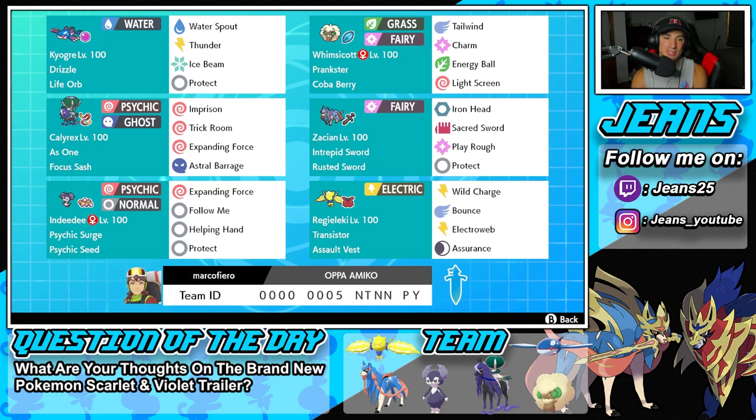Just want to give a huge shout out to each and every one of my subscribers. Today we are using one of the best Series 13 teams. The thing about Series 13 is mythical Pokemon are allowed, but the legendary Pokemon are so much more overpowering. So stacking a team with Zacian, Calyrex, and Kyogre feels a lot stronger than throwing in mythicals. With that out the way, let's get started with today's team preview.